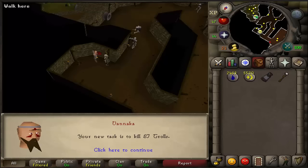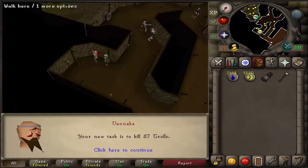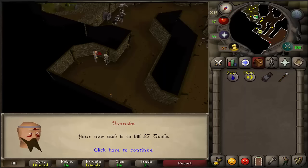I'm kind of upset. I went to get a slayer task after complaining about the troll generals, and I get 87 trolls. That's just like a troll within a troll — you know what I mean.